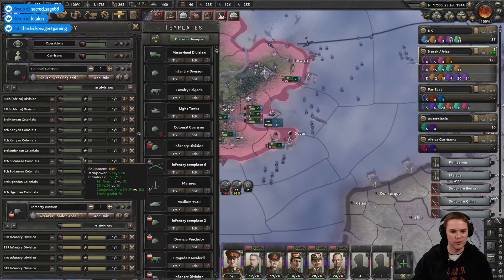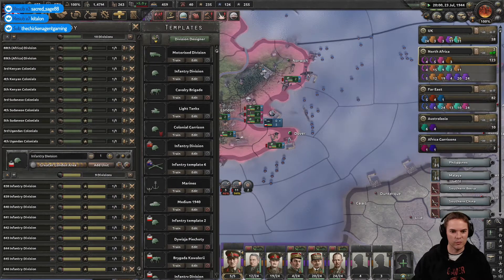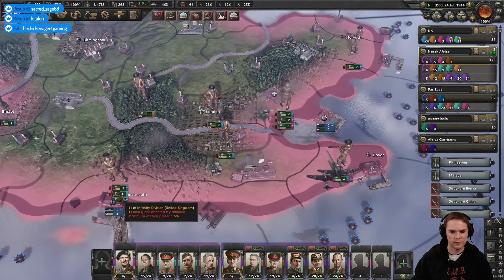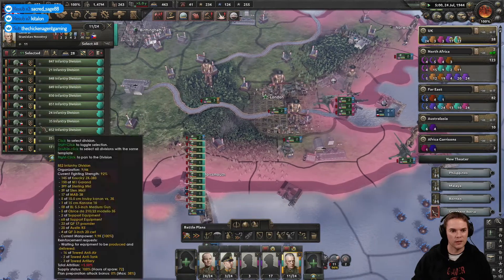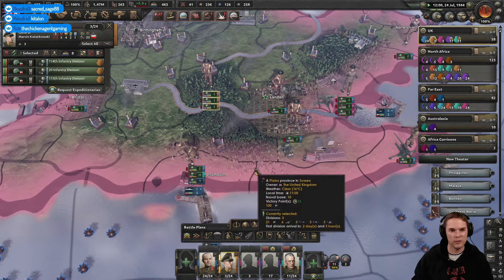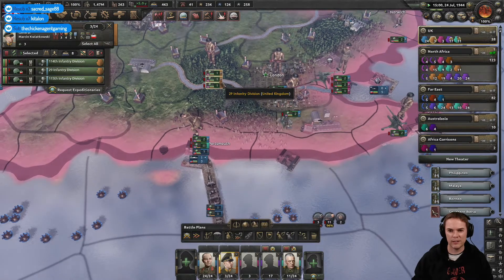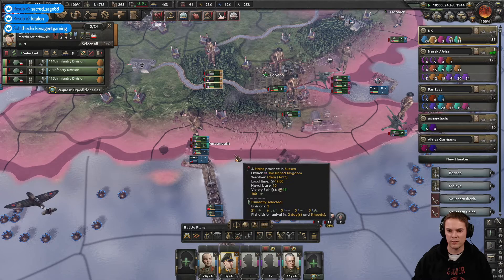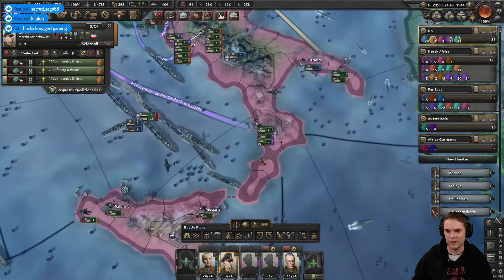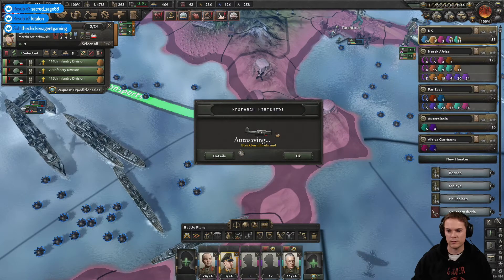We've got these garrison divisions. I'm going to put these infantry divisions on high priority. Get a Polish army over there as fast as we can. The Czechs are training up nicely. These Poles are about ready — I could send some of those to go and garrison Italy, I think.